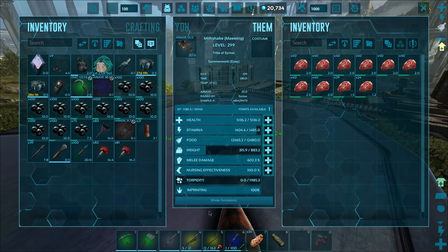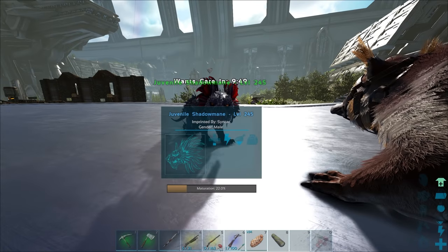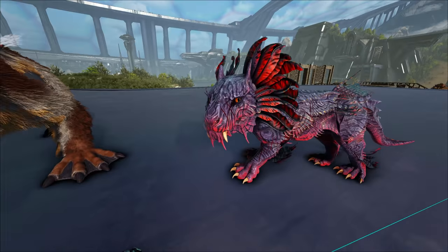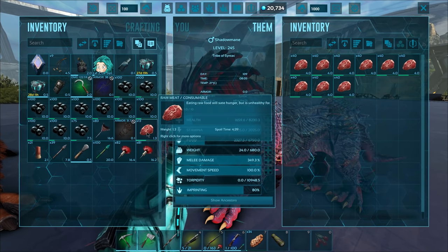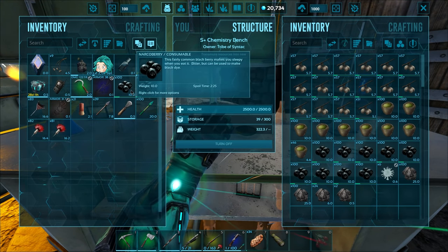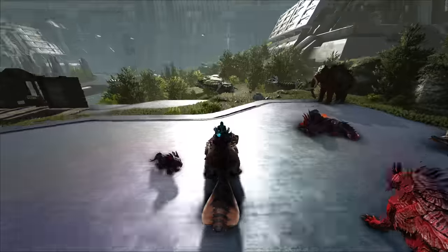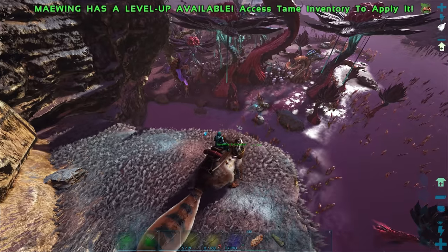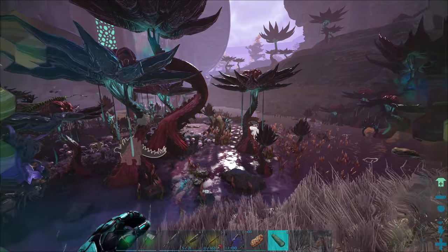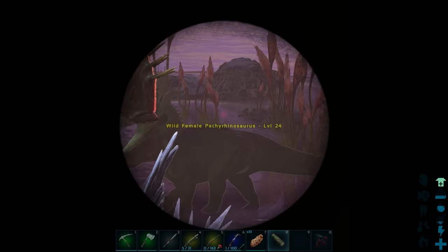It's kind of annoying that you don't have a better view on the strider. The view thing actually sucks — they need to do something about that because even aiming it at things is not great. I spotted something earlier — a level 80 Equus around here. I saw it a couple of days ago and then saw it again. We got to tame that thing at some point and maybe work on a horse we can use for that mission.